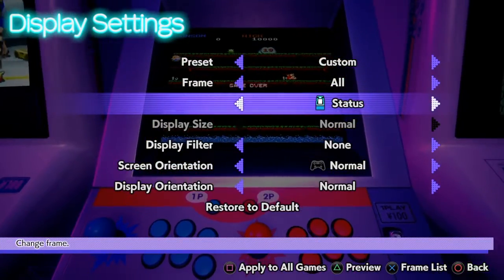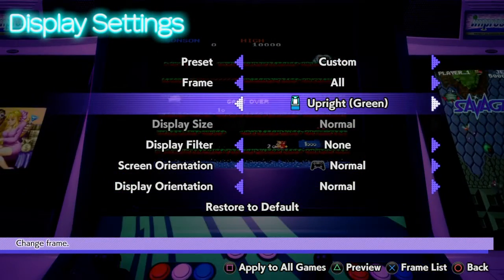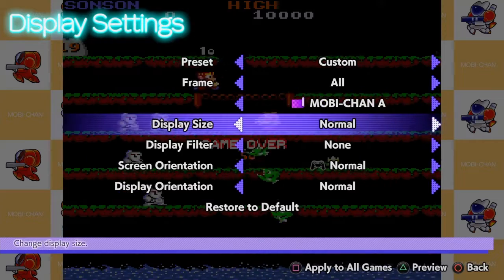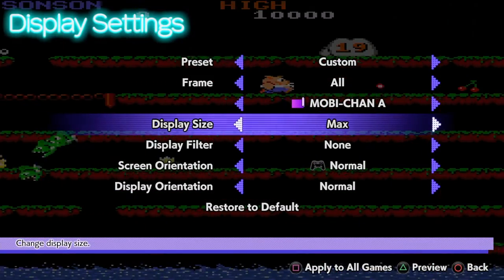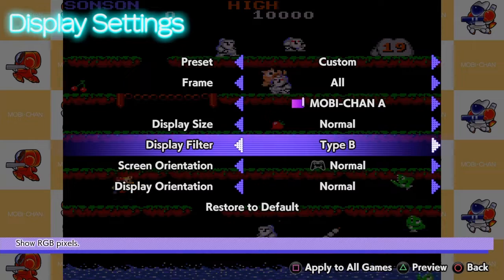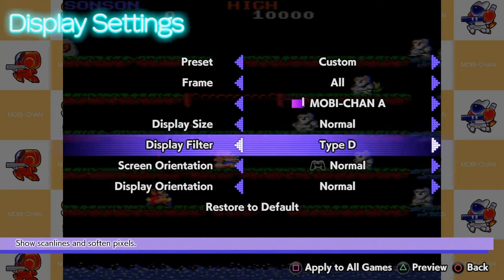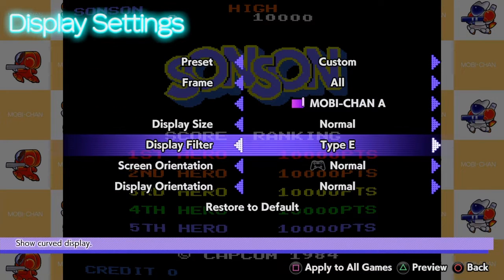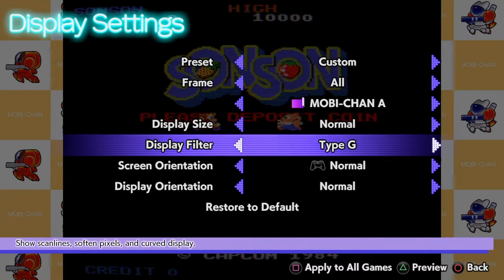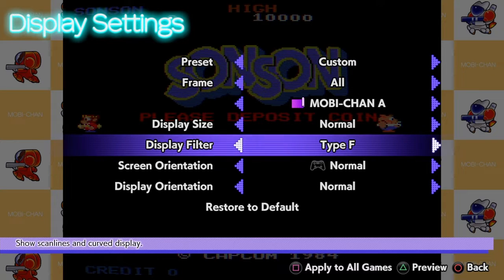Status mini cute — I like the left one with the red, yellow, green, ketchup mustard relish type vibes. Impress upright, status mini cute blue, mini cute yellow, mini cute pink, press upright purple, upright green, upright orange, upright blue. I'm gonna do Mobi-chan arcade style. Display filter: type A with scan lines, type B with more scan lines, type C and B look the same, type D lower scan lines, type E looks kind of clean, type F — type D is too blurry, type F straightens out, type G makes it more blurry. I'll go with type F.